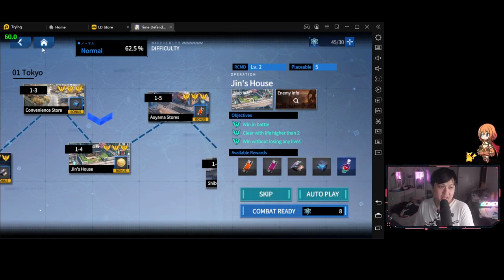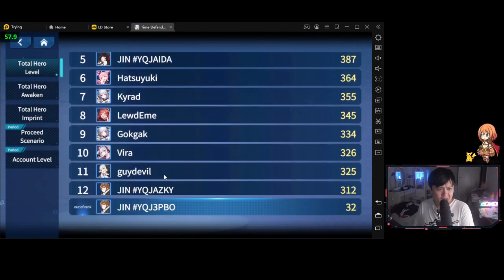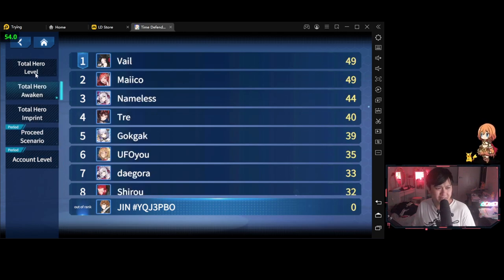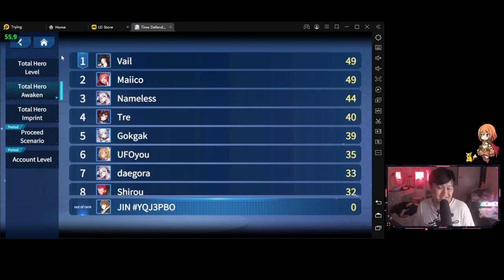Unless we have to pay for them, then it's not quite acceptable. I also see this ranking button — what are we getting ranked on? Looking at this interface, just something about it feels very cheap — I think it's the font they've used. I was afraid to find some kind of PVP ranking, but it looks like it's just total stats: total hero level, total hero awakenings. Doesn't seem too bad.